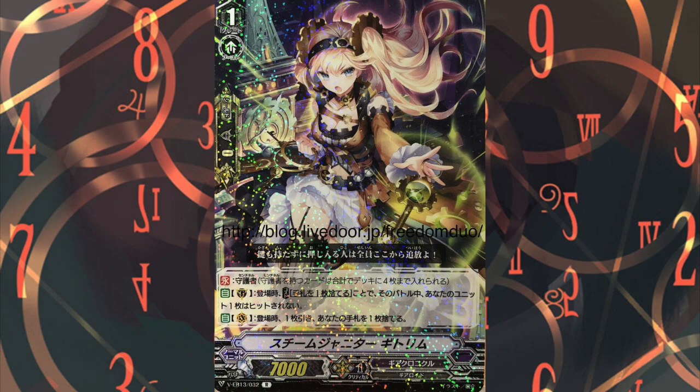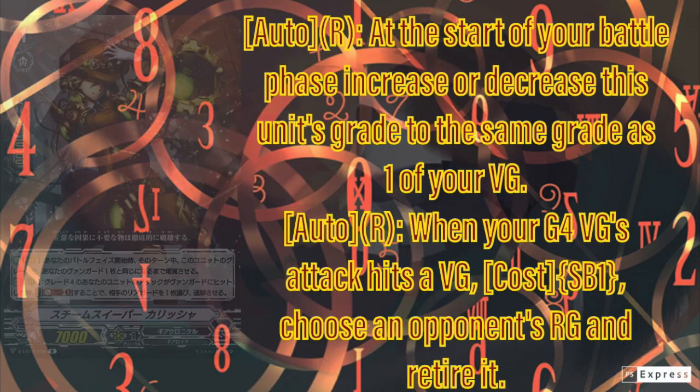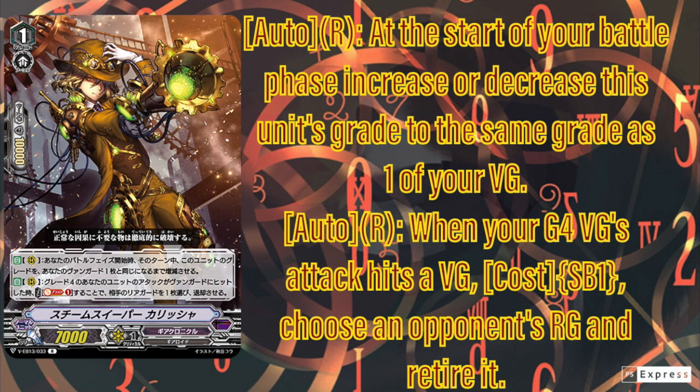Next we have a new PG for Gears — that's great. You can run a stack of a lot of crits with Chrono Fang. There are two spare slots: you can either run the meme card, the grade three that this card works with a lot, or just run this PG and then run ten quick gears. It has a nice art too. I'll give all new PGs a 2.5.